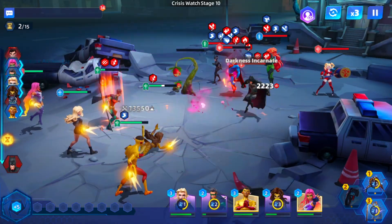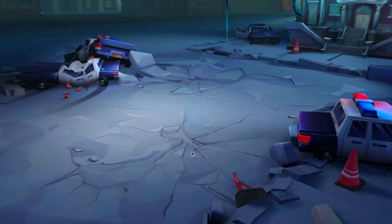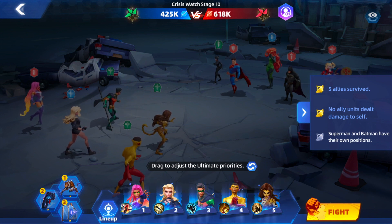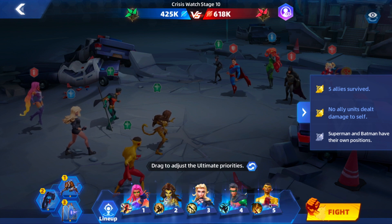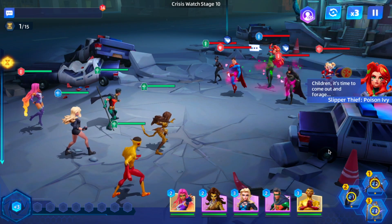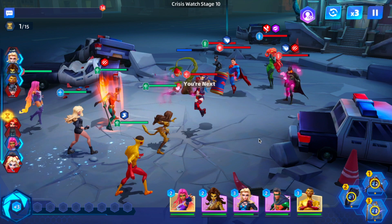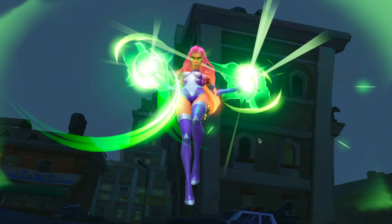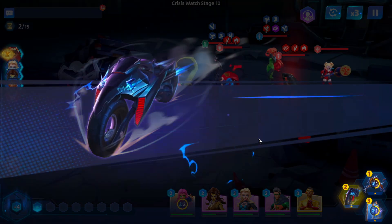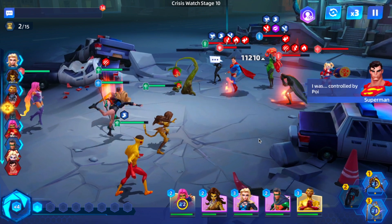I didn't change my ultimate correctly, so this battle is no good — let's restart. Pretty sure with my ultimate I need her to go first. This Dark Heart is able to clear the buffs, and I have to use a weaker team because I chose an easier difficulty. There's a clear, and then I have Black Canary set up to silence Poison Ivy.